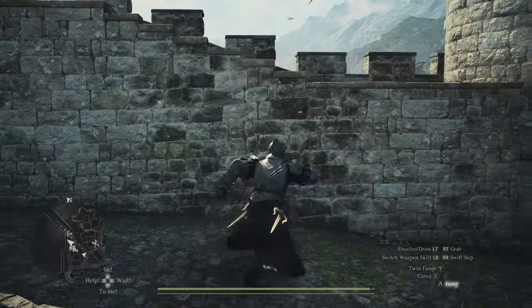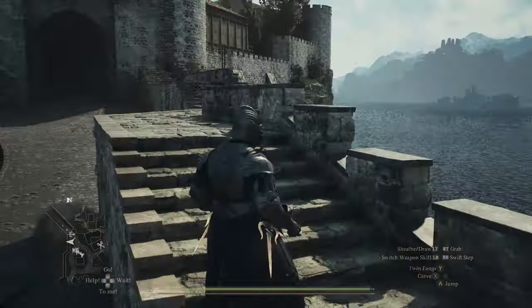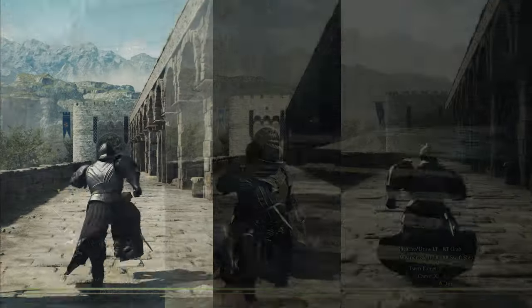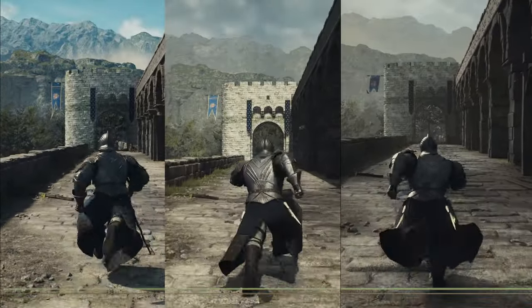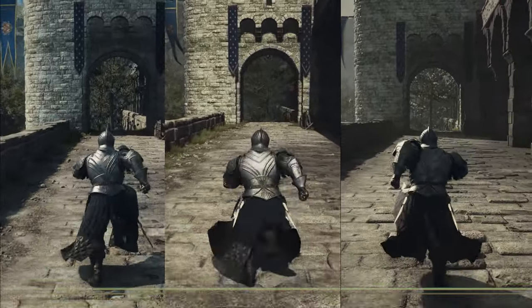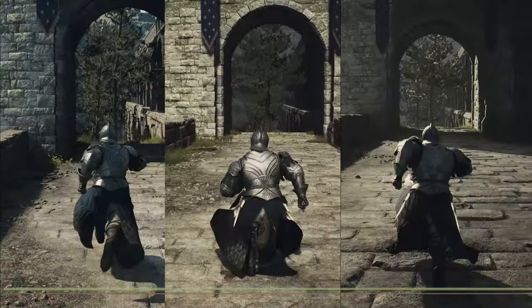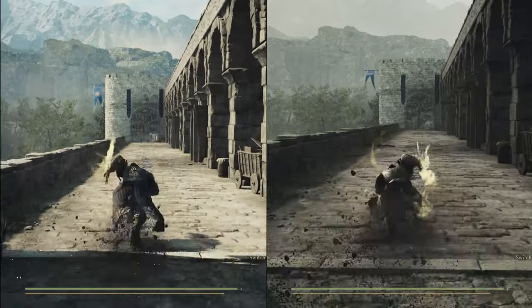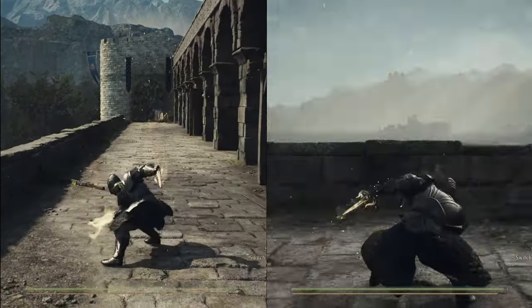Thief and Archer have unique vaulting animations, and Archer's Avidity augment grants a 10-15% faster vaulting speed. Another thing imported from Dragon's Dogma 1 is that your character's height affects your running speed - left is max height, middle is 185cm, and right is the shortest height. And if a move has any lunge to it, height will affect the distance.